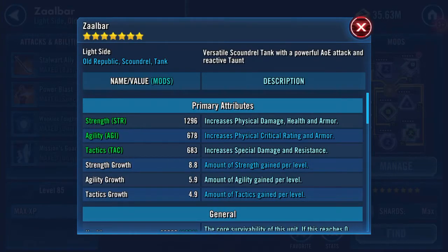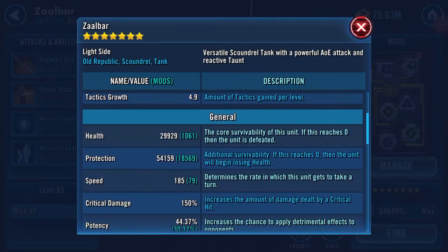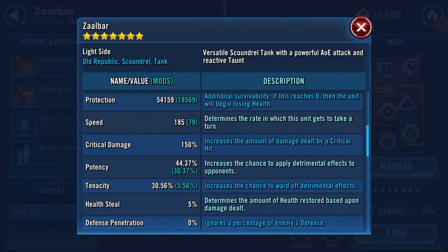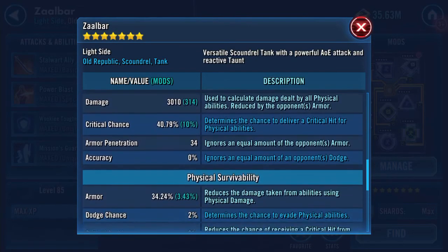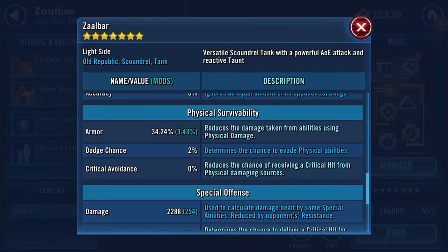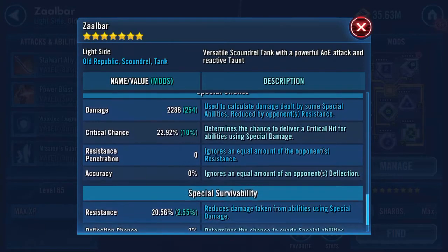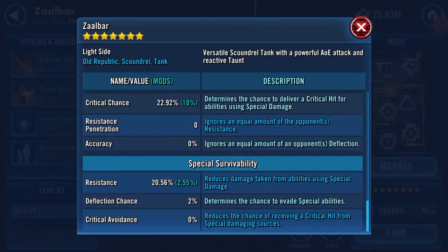Here's his stats currently: 1296 Strength, 678 Agility, 683 Tactics, 29,929 Health, 54,159 Protection, 185 Speed, 3010 Damage, 34.24% Armour, 2288 Special Damage, 20.56 Resistance.